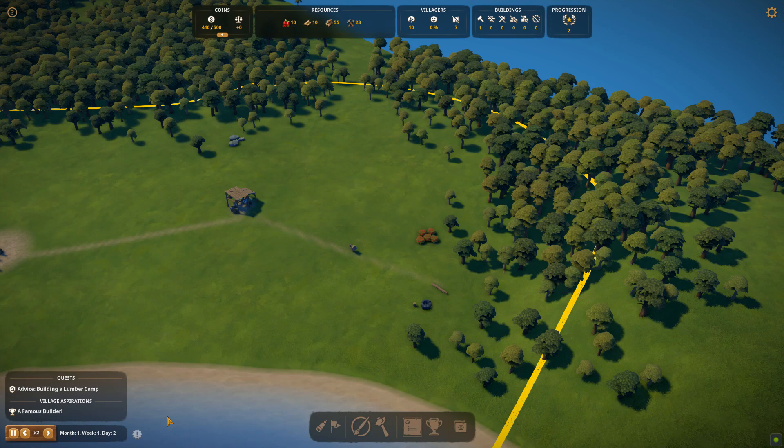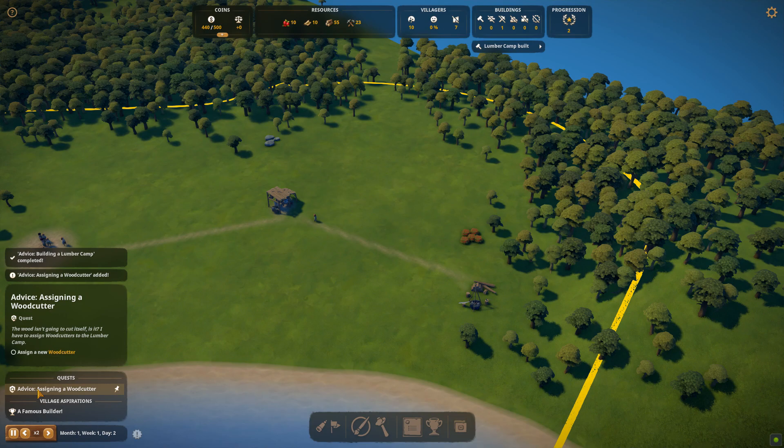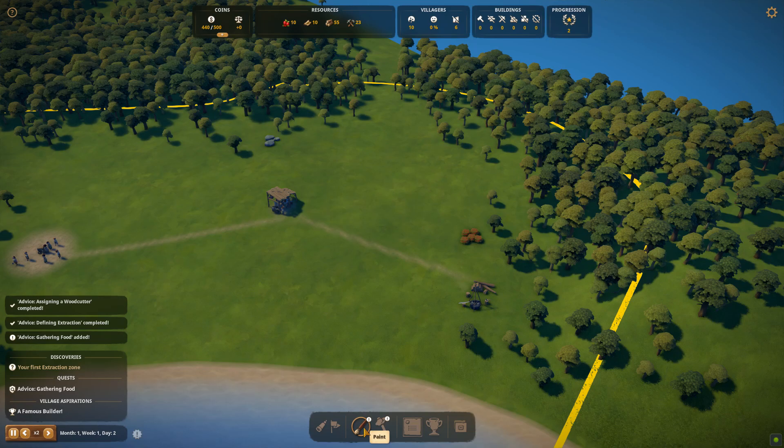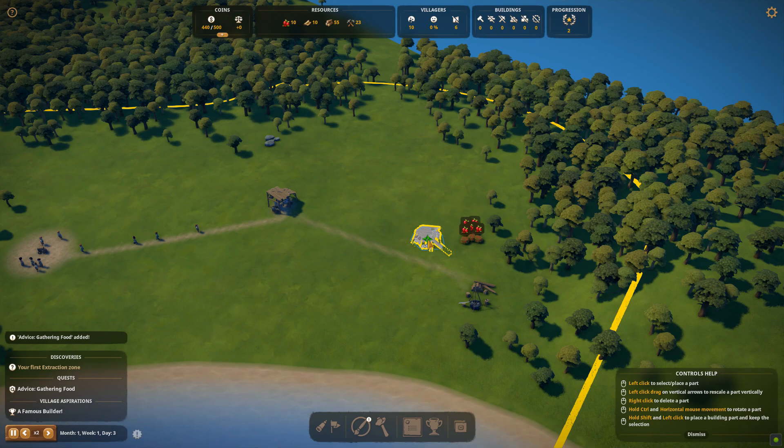Our builders are getting resources delivered and taking them to the lumber camp. Next we're going to need our berry collectors and our stone mason. We're going to need quite a lot of other buildings but we'll get everything put down over about the next 30 minutes. If you find this content helpful, do subscribe to the channel.